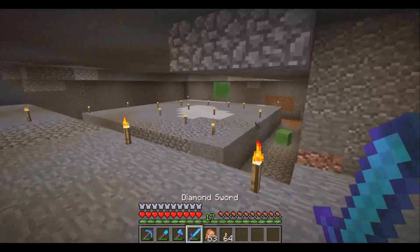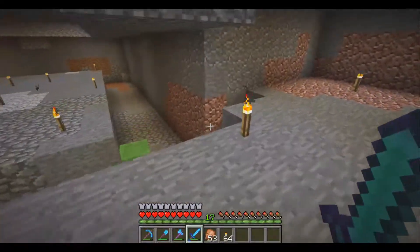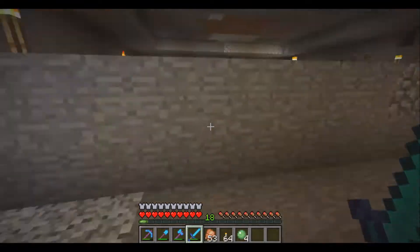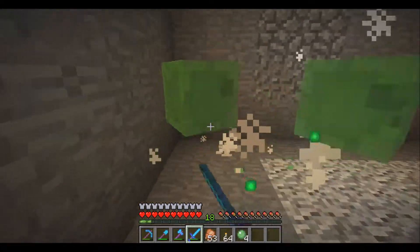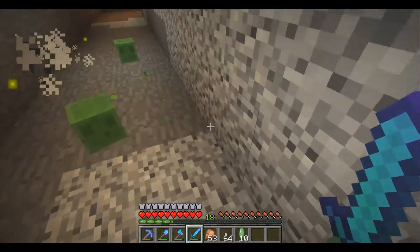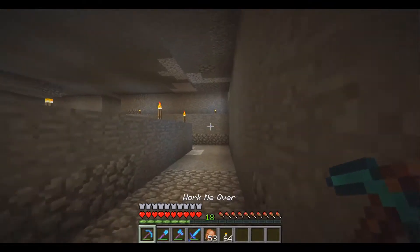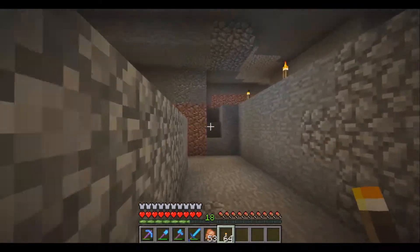We have a slime farm! There are a couple of slimes here — I'm going to kill these guys. We need slime balls to finish off the ceiling of my base. The entrance portion needs a lot of slime blocks. We're going to build a way to contain the slimes. I already dug this out — it's at level 39.